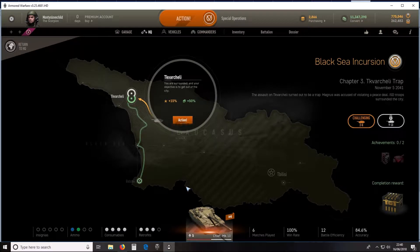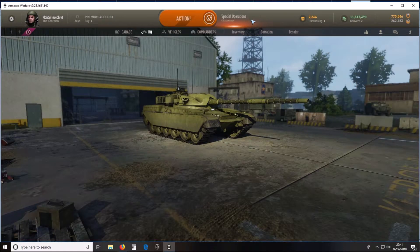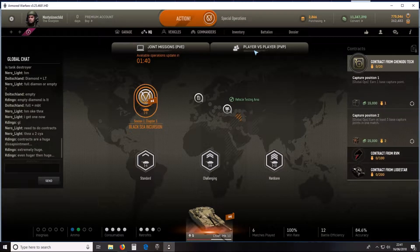The storyline missions have you working your way through a story that gets progressively harder. At the moment I'm stuck on the third mission — maybe my tanks aren't quite high tier enough. The player versus environment mode is quite good at first but it does lose a little bit of appeal, though it seems to be what most people play.